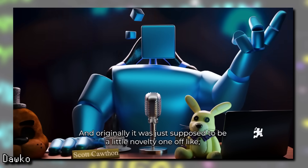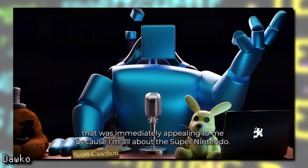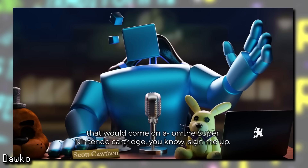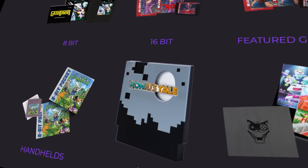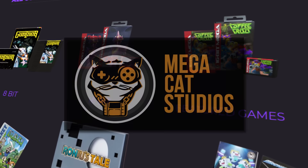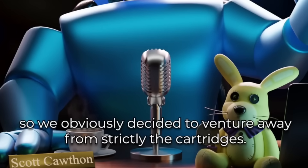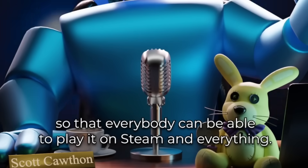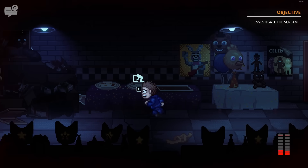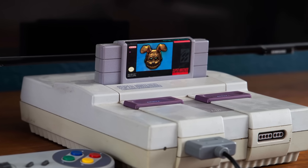It was just supposed to be a little novelty one-off — here's this little company that makes 16-bit cartridges. And that was immediately appealing to me because I'm all about the Super Nintendo. So if I could make something that would come on a Super Nintendo cartridge, sign me up. Making their games available on physical carts is part of developer Mega Cat Studios' schtick. However, the decision was eventually made to move away from the physical cart aspect so more players could play the game on PC and consoles.